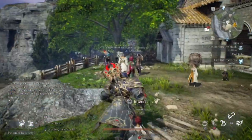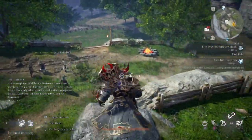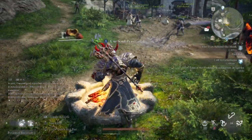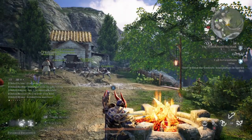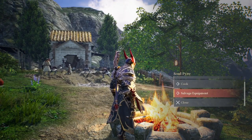When you first pop into the game you'll end up in a little farm area, and right down the hill the first thing you're going to see is a campfire — it's going to light up when you run to it. This is called a soul pyre. At a soul pyre you can sit down, eat your food, share food with other players, cook, or salvage equipment to get armor pieces.